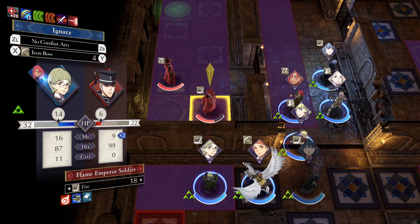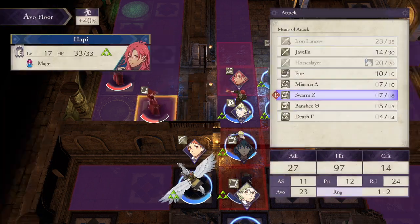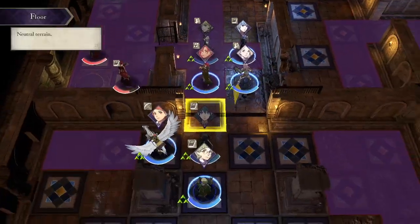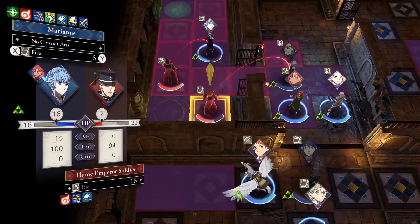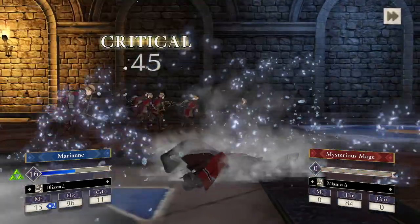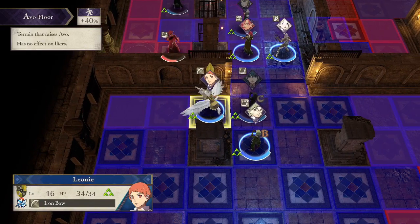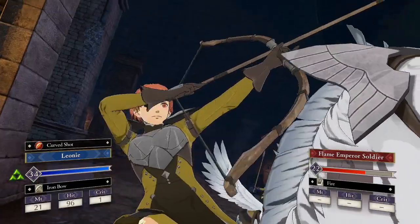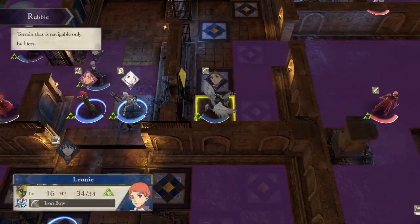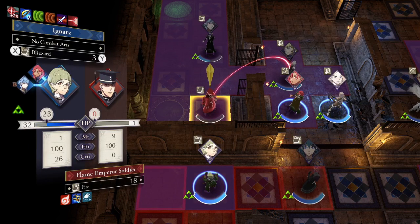Oh my god, that damage! Oh my god, damn it! Constance unlocks the door. You better be careful. Blizzard this guy and hope for a crit. Goodbye. Poor Marianne. Let's get to it. Oh jeez. That Hit +20 is coming in handy. We can just yoink and go over. We really do need to up her Reason a little bit. That's exactly one damage - that's exactly what we need. Alright.